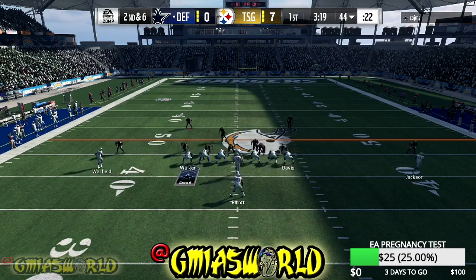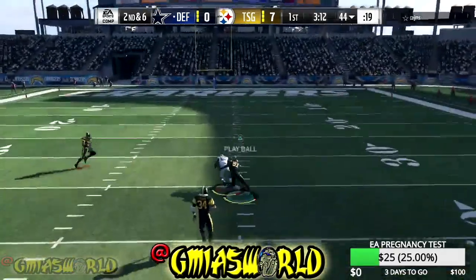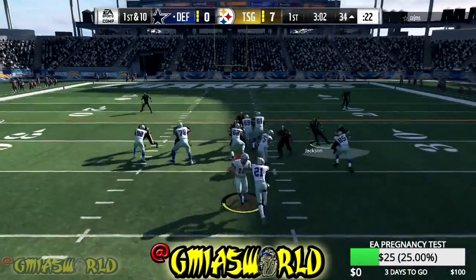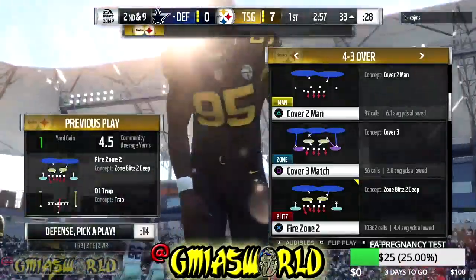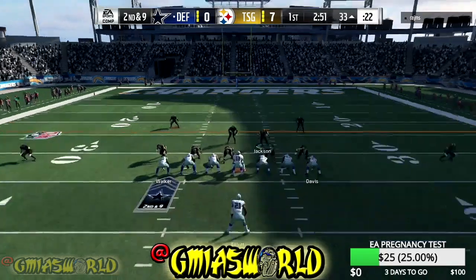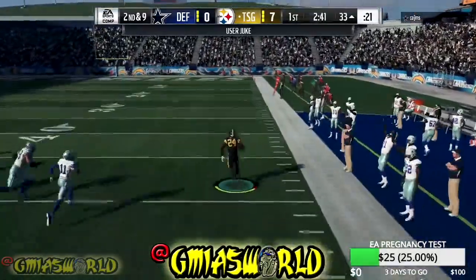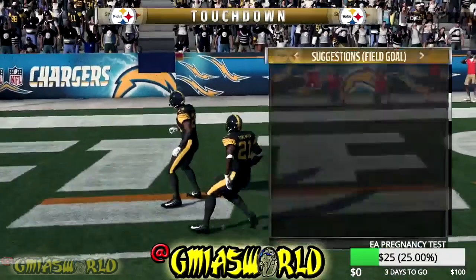You might be wondering since the video started: what's that on the bottom right-hand side that says 'EA pregnancy test'? Pretty much EA has their way with me on a regular basis. Right there — you see that type of interception? You don't need to strafe for that. In that situation, once the ball is thrown, you're gonna hold Y or Triangle. Right there — the computer picked that. That's Champ Bailey; you should never try Champ Bailey, and he didn't know that. Now he has to deal with the pick-six business.